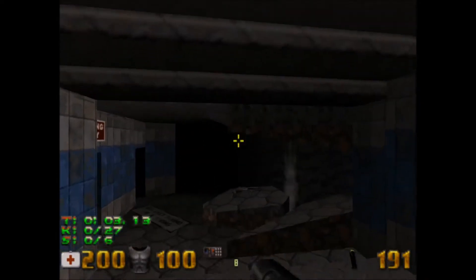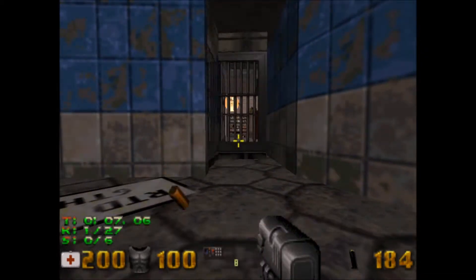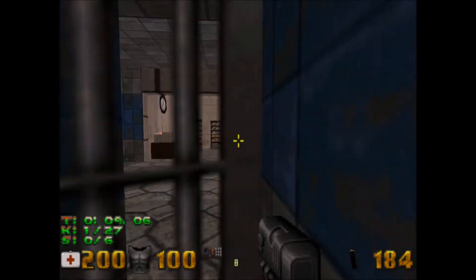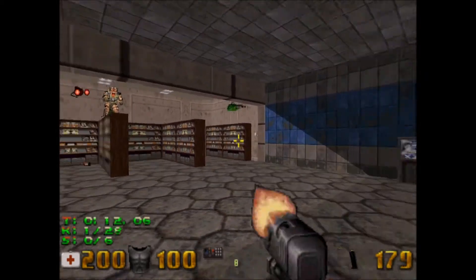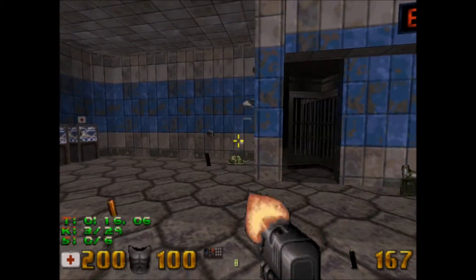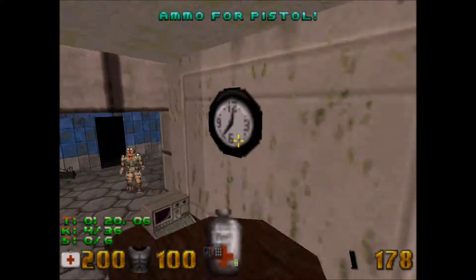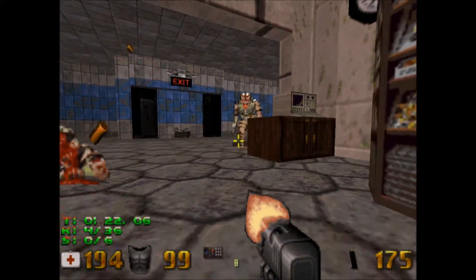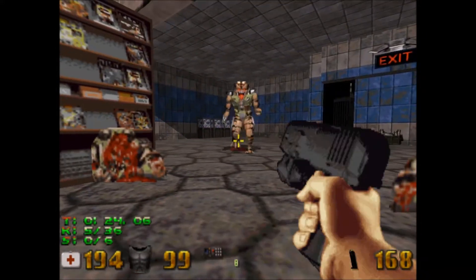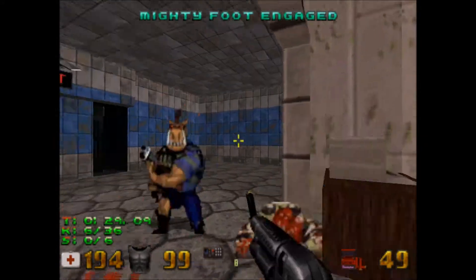Yes, this is indeed the MP3 version — the MP3 song of Rabbit Transit. Jesus Christ, it's the Atomic Edition Level 5 song, I think. What was the name of that map? But anyway, it's that map with the Terminator reference.